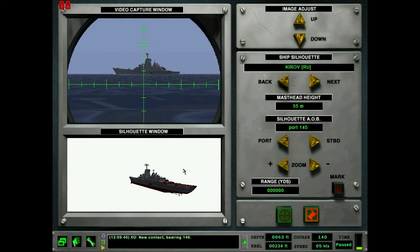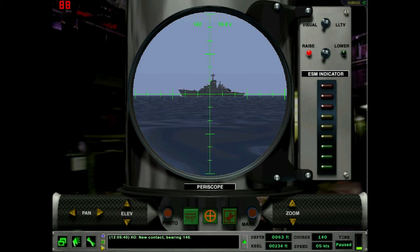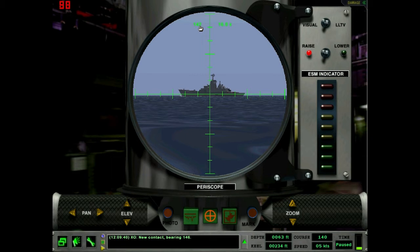Alright, we've got this lined up just about right. Starting at step six in this section: we have to determine the reciprocal of the bearing to the contact shown in the bearing readout. The bearing readout isn't shown here, so we need to go back to the main screen. The reciprocal is basically just the opposite direction it's pointing. From the middle of the ship, it's at bearing 142. To find the reciprocal: if the value is zero to 180, we add 180 — so the reciprocal is 322.